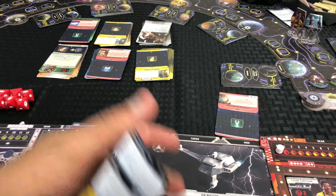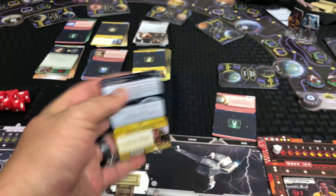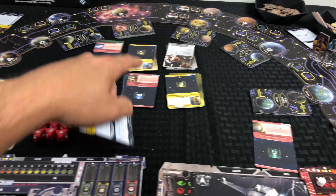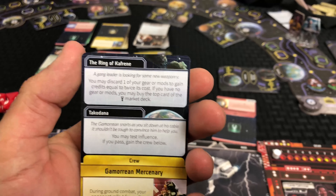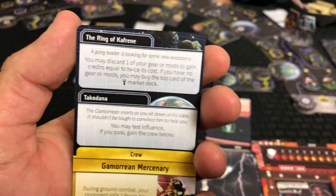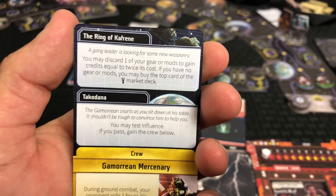From what I could tell reading the AI cards, the AI never actually interacts with these — it seems to be players only interacting with the encounter cards. The AI seems to only interact with the market deck itself. But as an example, if my character IG decided to do this, I would read Ring of Kaffirine: I could discard one of my gear mods to gain credits equal to twice its cost.